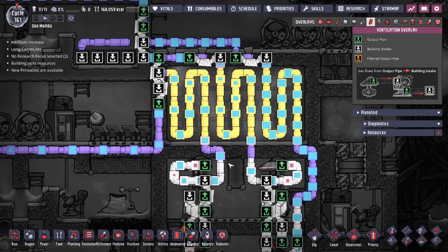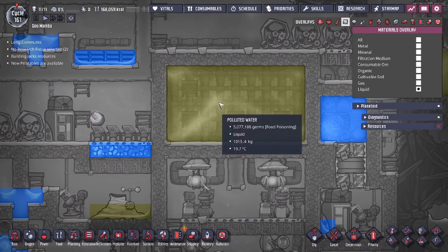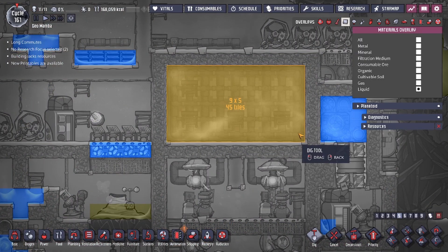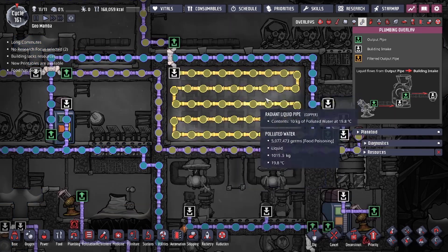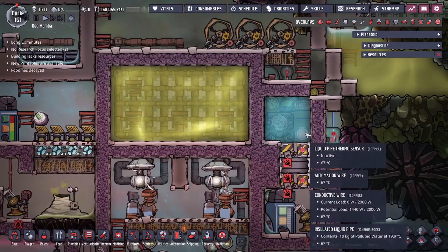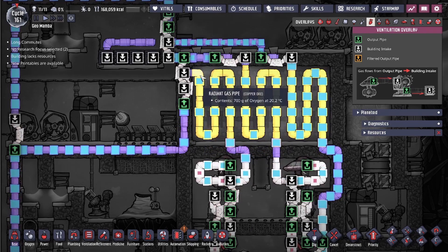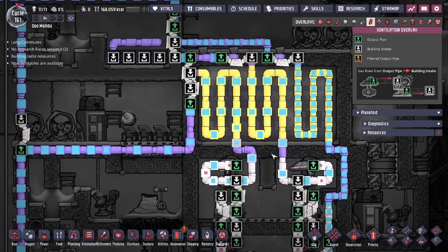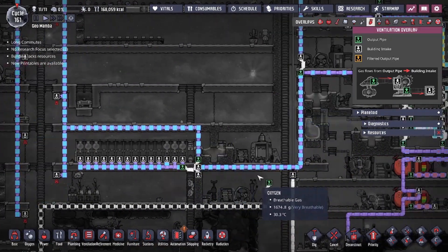We also have temperature plates throughout, which allows the temperature inside to even out nicely. You might wonder if the oxygen heats up the liquid — it does not, because of volume. The oxygen in the pipeline is max 1000 grams, minimum around 500 grams, versus about 45 tons of polluted water, so it won't meaningfully heat the water. Once your radiator box is chilled to your set temperature, the oxygen coming out will match the liquid temperature — in my case 20 degrees.